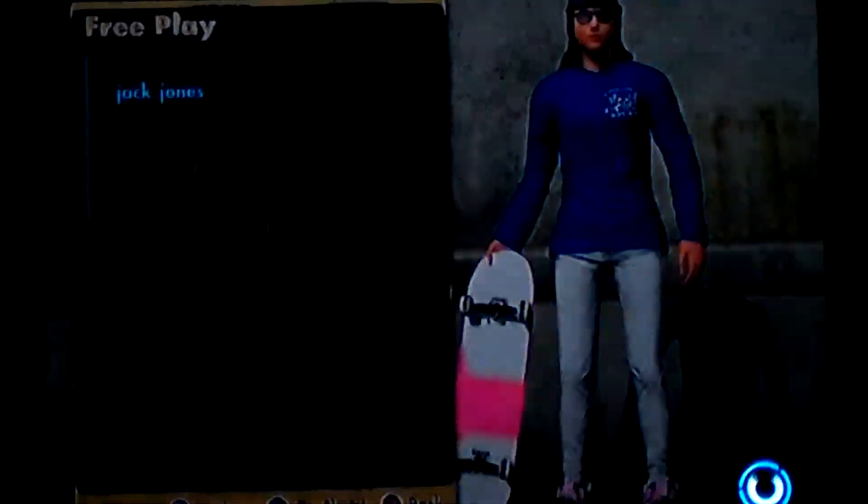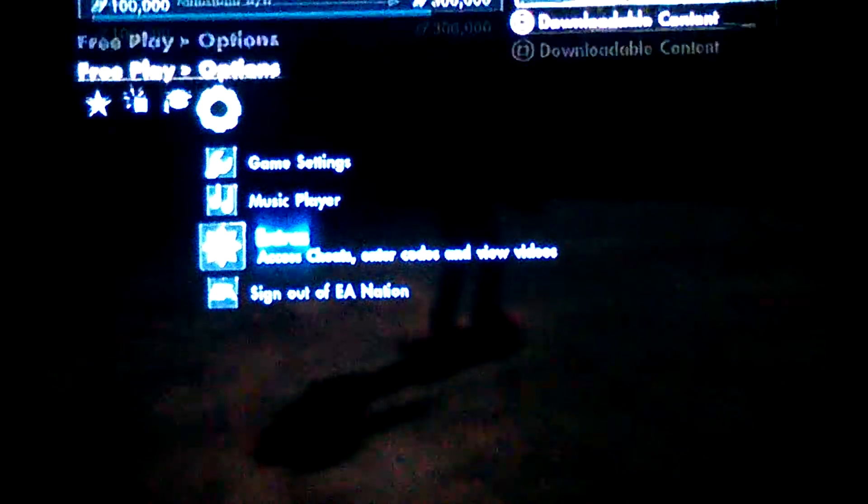I have a really cool cheat I wanted to show you guys. First, you want to go to free play and pick anyone you want, any player you want, and then go over to extras and enter your cheat code.